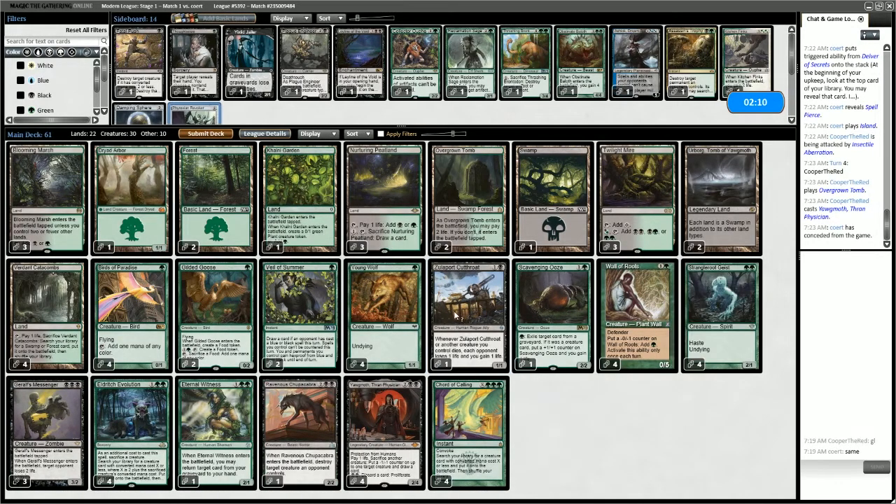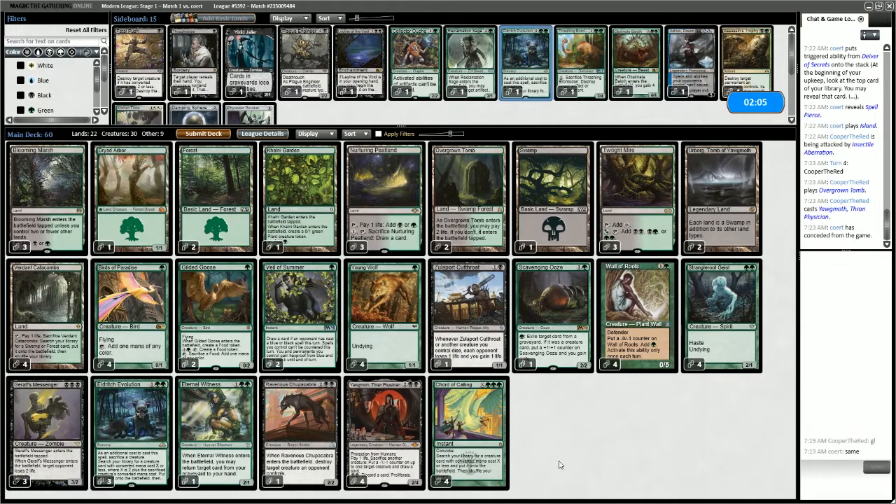We'll take out the Phyrexian Revoker and an Eldritch Evolution. Eldritch Evolution is very risky against any blue deck, so I might even want to take out another Evolution and bring in a separate card. It does get better with Veil of Summer, though, so we do have that.